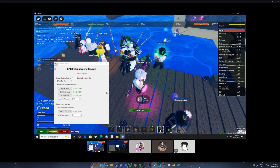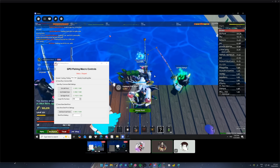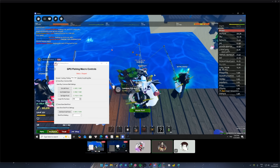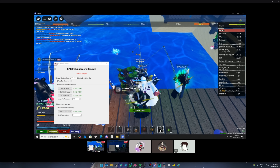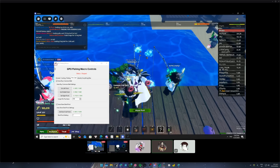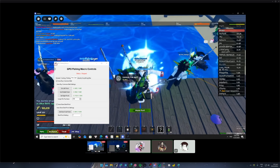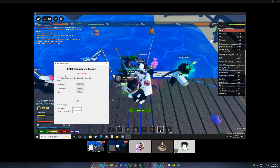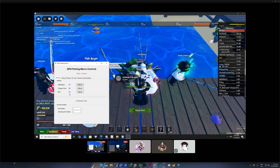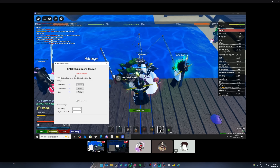Now go back to standing where the white color guy is. Stand beside the white color guy. Don't move. Look down, look up a bit. Move back a bit — you're too far forward. On the GUI macro, press the general tab. Everything's settled. Minimize the macro — hide it.